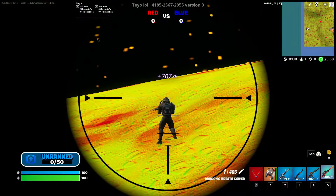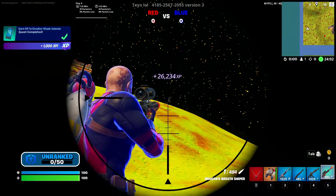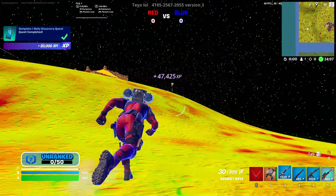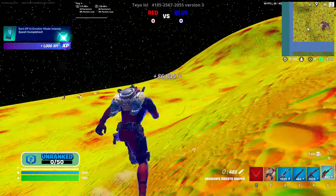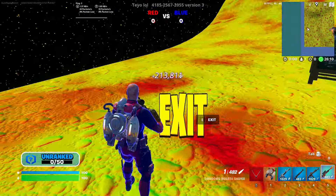There's going to be two enemies — you're going to kill both of them. You got that one right there, and you're going to kill this one over here. It's going to give you like 15,000 XP every single time. Once you've killed those guys, come all the way over here.